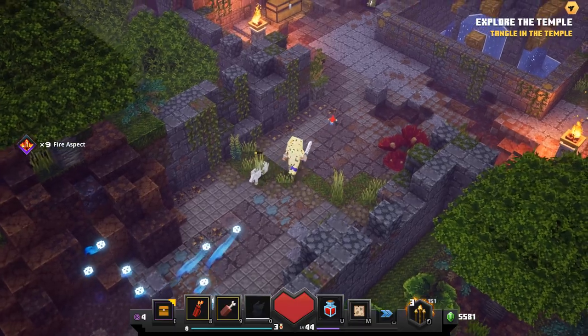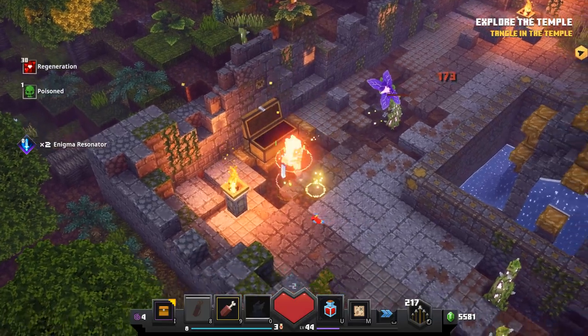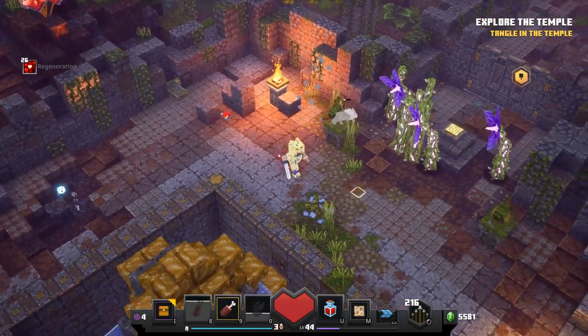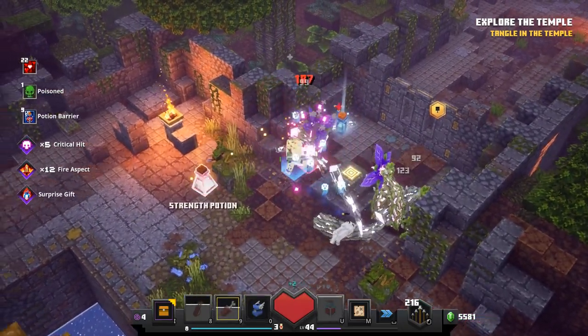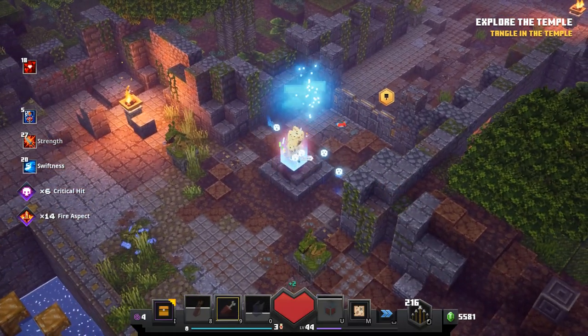He was frantically trying to put up those vines to protect himself but it didn't quite work for him. We got a supply chest - that'll give us food and more importantly some more arrows. We're up to 217 arrows now! Come on, we can get these guys much easier. Just really chopping through with that swiftness potion for sure.